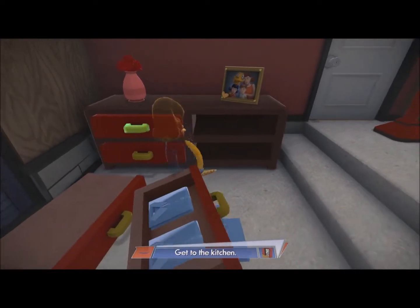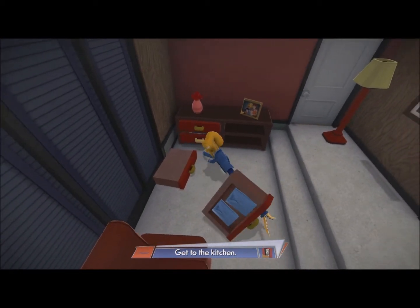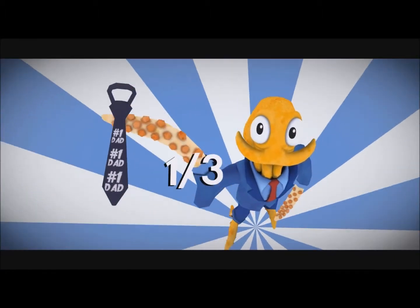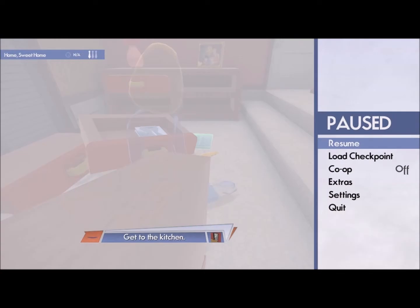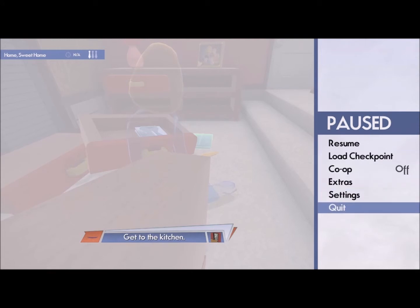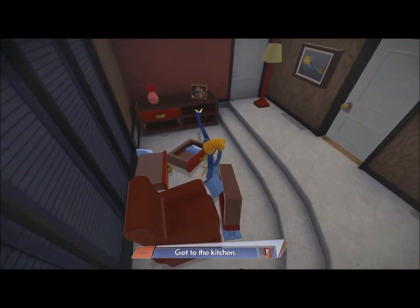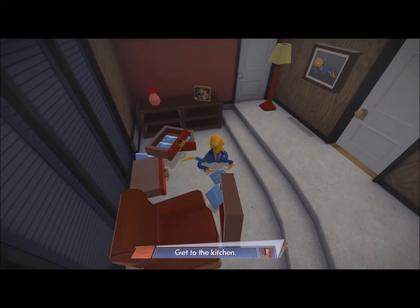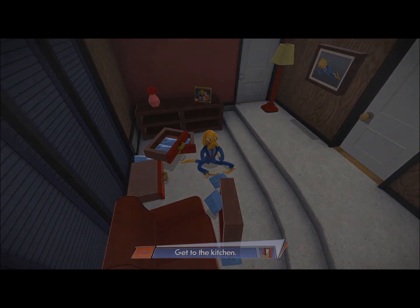I wonder how many ties there are to unlock — there's like 30-something, I think. Oh, it's a good tie. This is how I get dressed every morning. Number one dad! I'm totally putting that one on — can I put that one on right now? I think you have to do it on the main menu. Anything in the last one? Nope. So we gotta get to the kitchen, but I think we gotta get to the kitchen next episode. Let's get to that kitchen, fellas. Cheers.